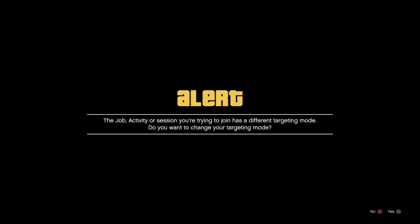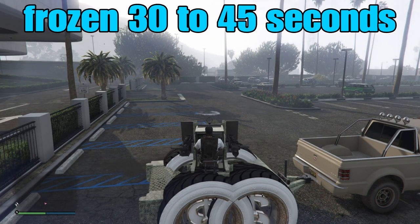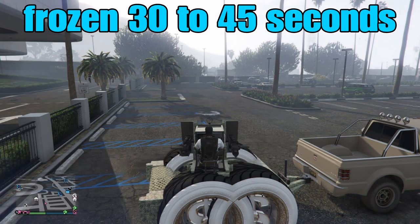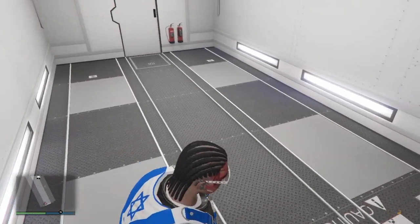There's our MOC invite — pull up your phone and accept it. From here you'll be stuck on a long black loading screen. The only way off is to join a friend in a different targeting mode, accept the first alert, and decline the second. Now we're frozen — we'll be stuck here for about 30 to 45 seconds, but after that it'll bring you straight inside your mobile operations center.